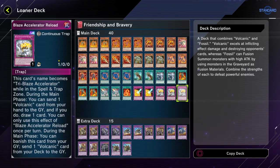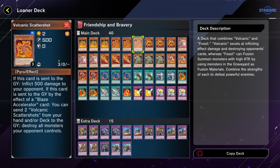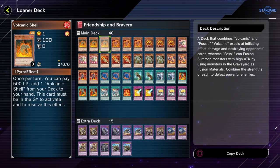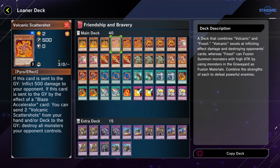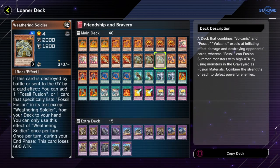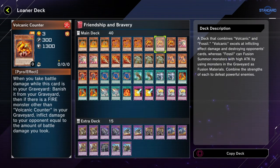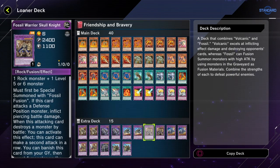Blaze Accelerator Reload — drawing and sending. If you send Scatter Shot you get a Raigeki during your opponent's turn. If you send Volcanic Shell during your turn, you'll be able to get yourself another Volcanic Shell. If you send Volcanic Counter while there's another Fire monster in the graveyard, unfortunately your Fossil monsters are not Fires, but you'll probably end up having other Fires and you'll be able to inflict even more damage.